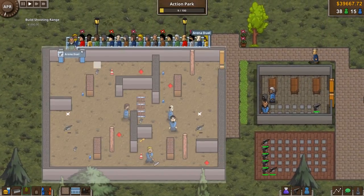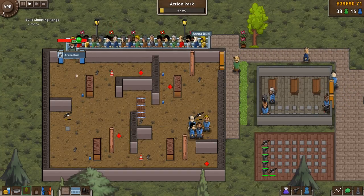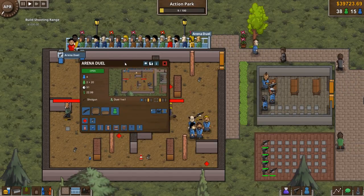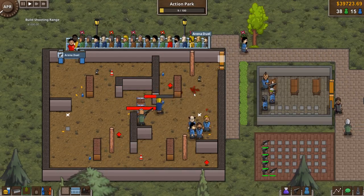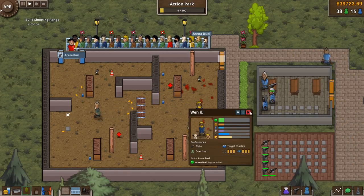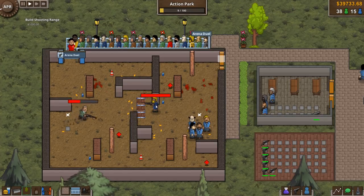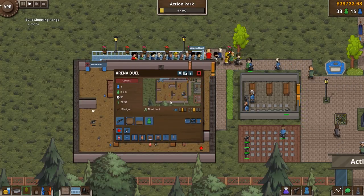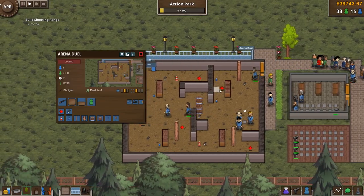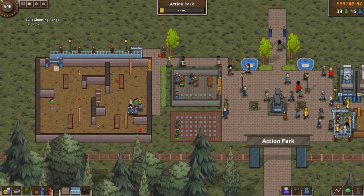Let's check feedback: 'has way too many items.' Maybe we should remove a couple of health kits, but we can't do it while it's open. Guests are also annoyed because they're queuing too long. Let's close it for a second, remove some items since people were complaining, then open it back up. That's our first duel arena sorted — well done everyone!